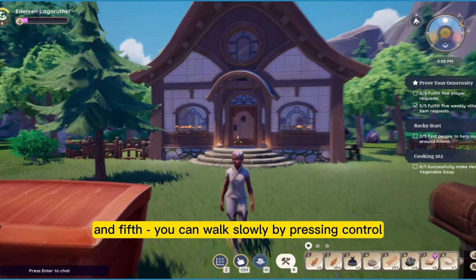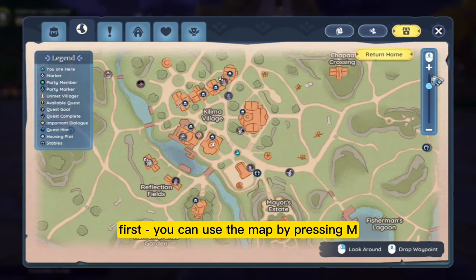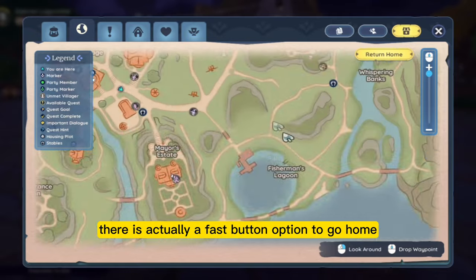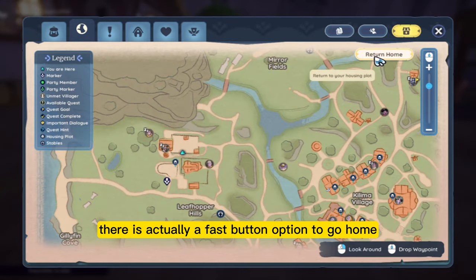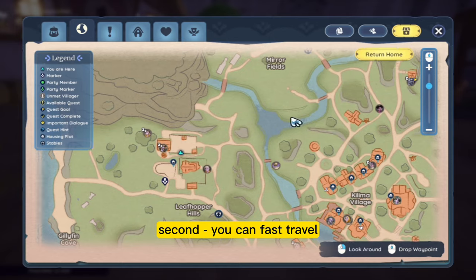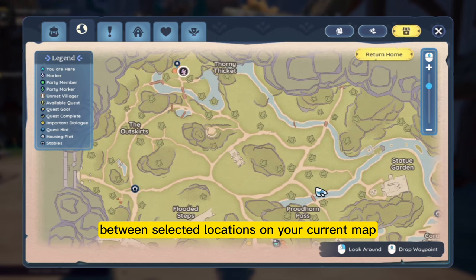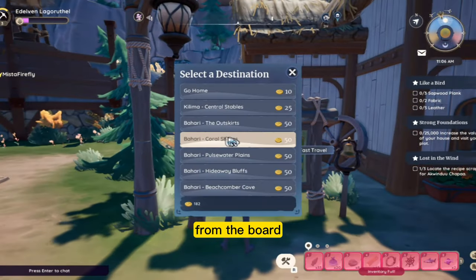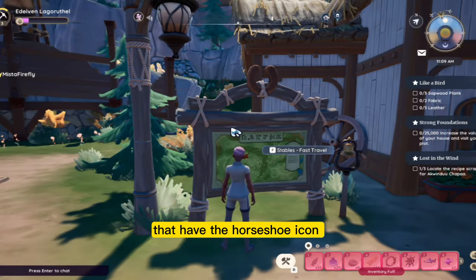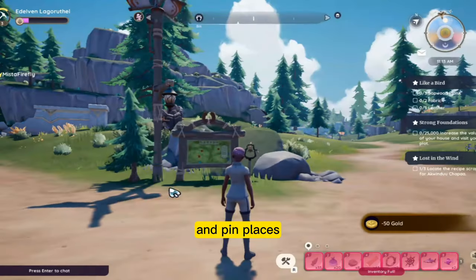And fifth, you can walk slowly by pressing CTRL. And some map tricks. First, you can open the map by pressing M. If you get lost, there is a fast button option to go home that you can use every half an hour. Second, you can fast travel in exchange for money between selected locations on your current map, from the boards around the map that have the horseshoe icon. Third, you can also put a pin around the map with your mouse.